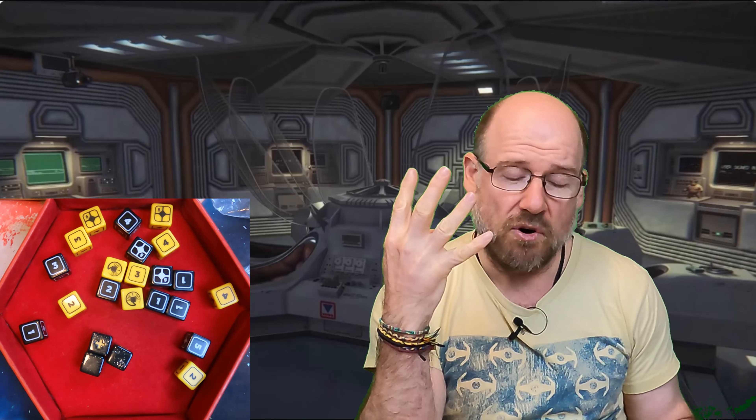Out of our crew of the Red Dwarf, we have: Kat, who is a company agent who has joined us - we don't know why yet. We have AJ Rimmer, who is a navigation officer. We have Crichton, who is a synthetic and serves as medic and science officer. And then we have Dave Lister, who is a roughneck and engineer. Those are our four on board the USCSS Red Dwarf.